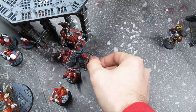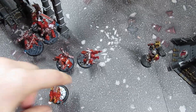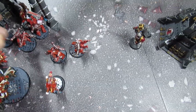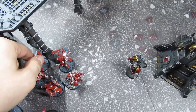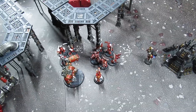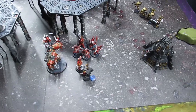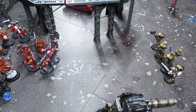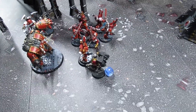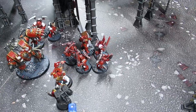After consolidation both the remaining units move up three inches. The Chaplain is going to consolidate towards Kharn to attempt to kill him — warlord versus warlord. That's pretty much it for World Eaters Turn 2. Very bloody, very quick. We'll come back after Blood Angels Turn 2 movement and command phase.